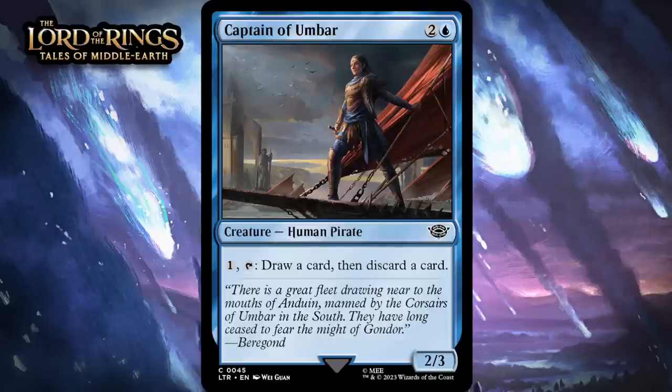Next up, it's Captain of Umber, which for two generic and a blue is a 2-3 human pirate at common. You can pay one generic and tap it to draw a card and then discard a card. This has below-rate stats, but looting for one mana isn't too bad, especially in a format with lots of payouts for drawing an extra card. I'm giving this a C.